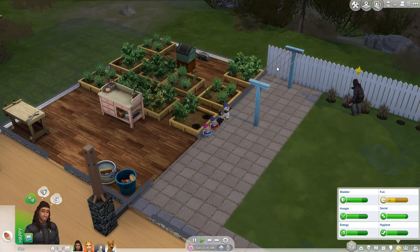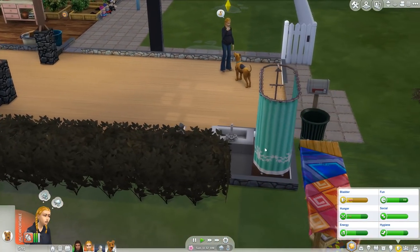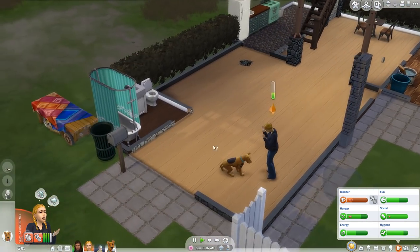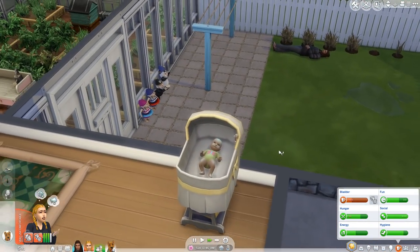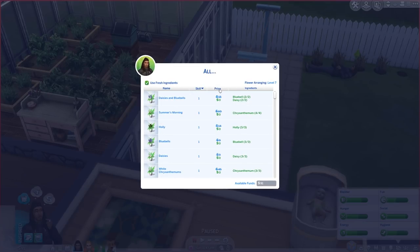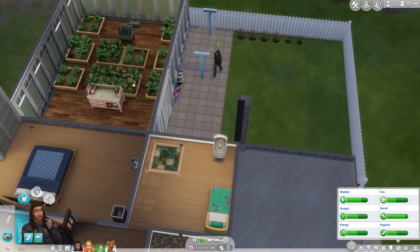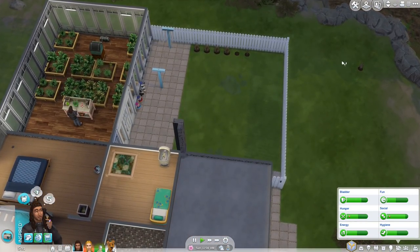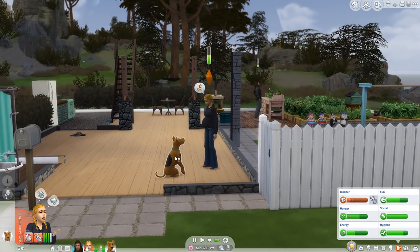We can do a scenic sunset flower arrangement. I need to go to the toilet and also clean up. We're training Scooby to sit - have you learned yet? Come on, Scooby. I also want to move some flowers around - when we get Patchy, I want to have him out here with flowers around him. That's what I want to do.